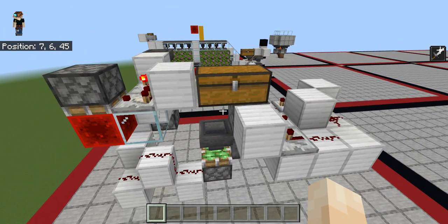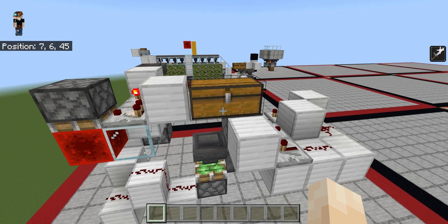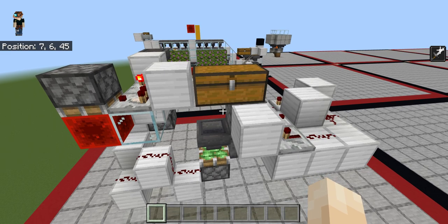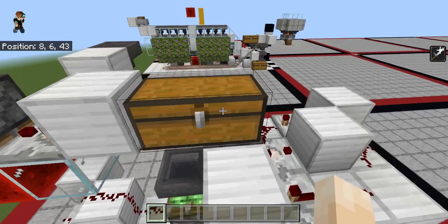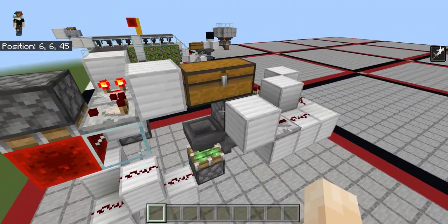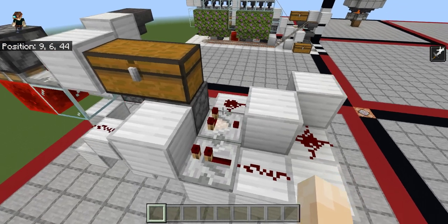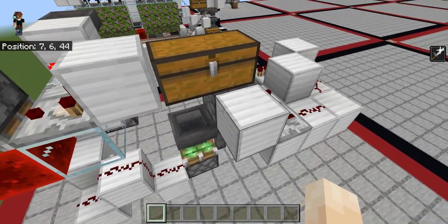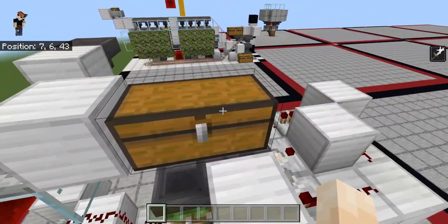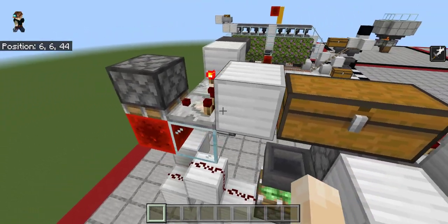My practical application for this is in mob farms where you're sorting a lot of items, but then you have some non-stackable items that you want to grab, and you do want everything to still get destroyed at some point. Most of the time I see the design where it just spits everything out into a burn pile into a lava cauldron and you don't have a chance to grab something.